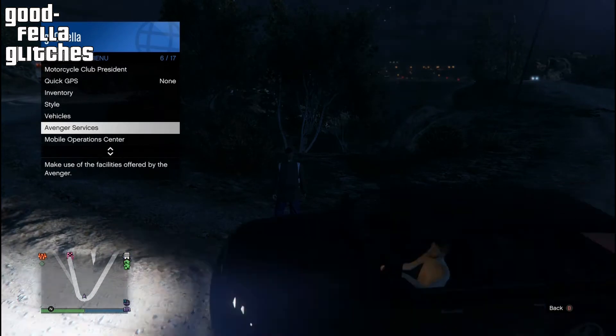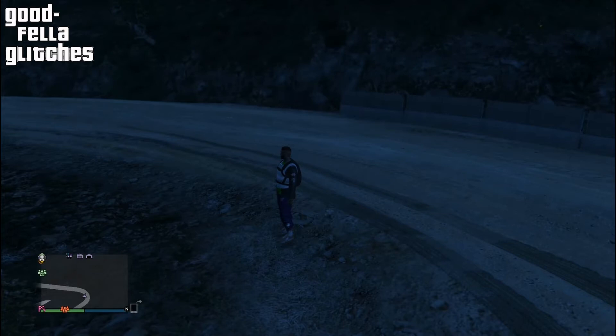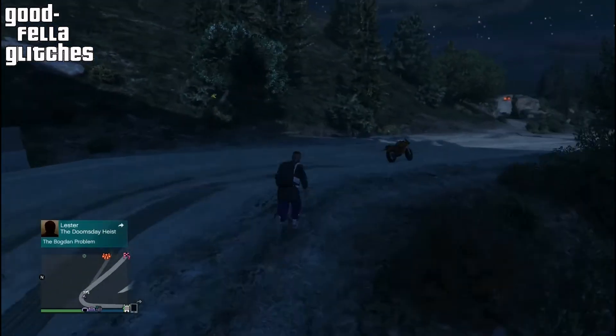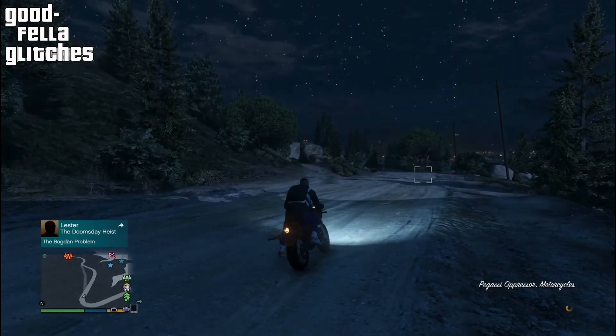You can call any bike that you want, but I'm going to show you that it works with the Oppressor first. So I'm going to go ahead and call my Oppressor. Just waiting for my Oppressor to appear on the map. And here I am — now I can get on my Oppressor and I'll never fall off again.